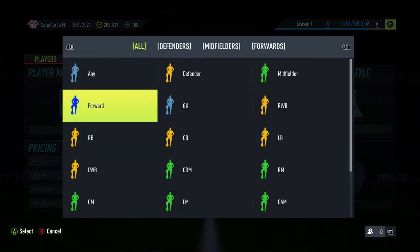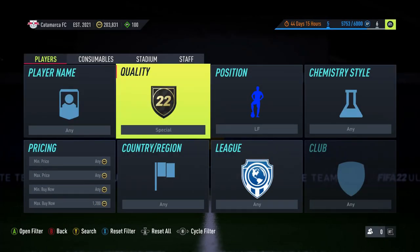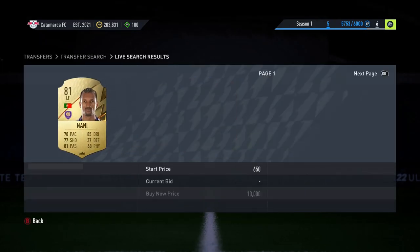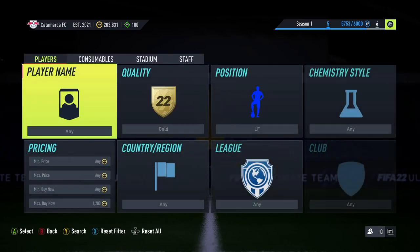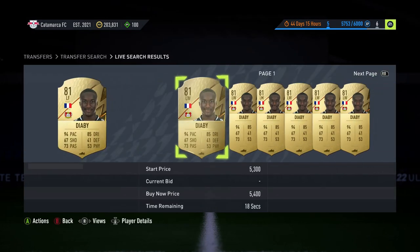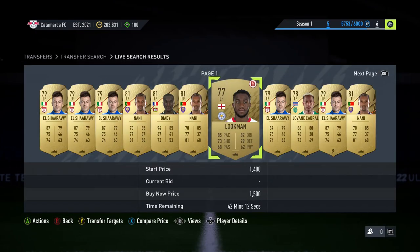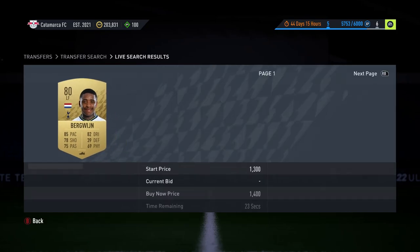If you have 5k and want to continue with the filters I already showed, I'm going to bring some of those into play. You can see here — gold left forward — there's a load listed at 1100, 1200, they're all left wings. You want to go to at least 1500, just investigate and see what's going on. Nothing too tasty here — they all look like left wings to me. Any left mids could be a deal, but a non-rare will take so long to sell.